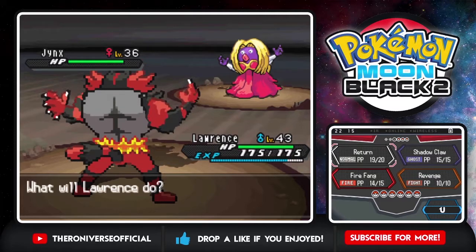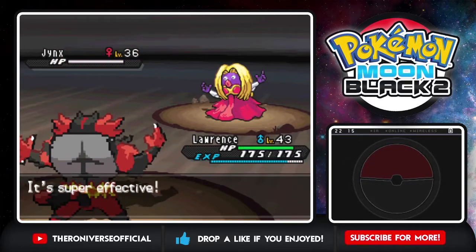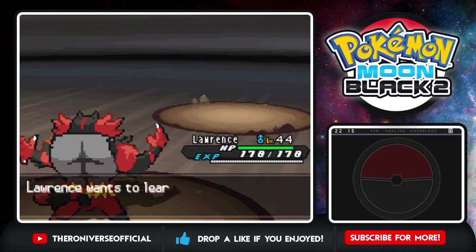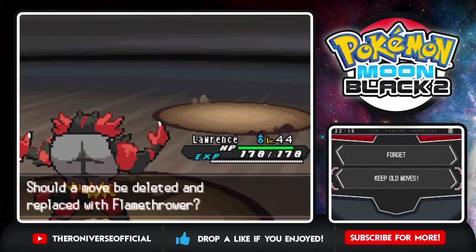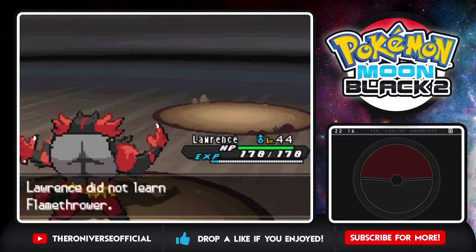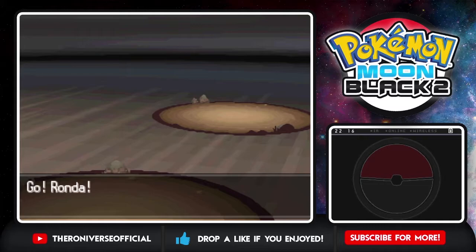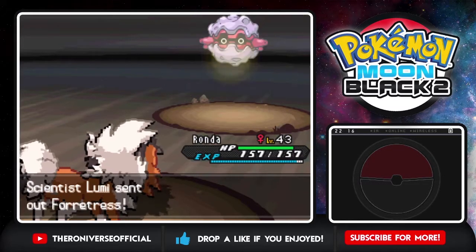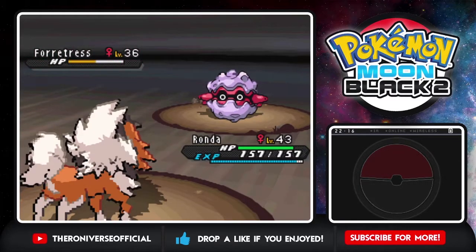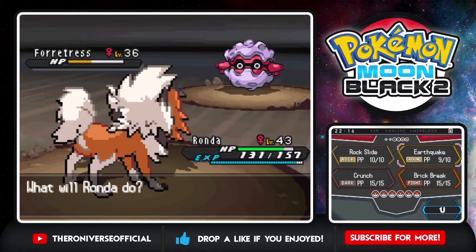Jynx - we're staying in. Forewarn warned about Return? I have Shadow Claw and Fire Fang literally. I'm gonna Fire Fang - Shadow Claw possibly would have one-shotted either way. Level 44 for Lawrence. He's trying to learn Flamethrower - not worth it, not good enough Special Attack. I'll keep my old moves. Fire Fang is better. Forretress! This is a job for Rhonda. Earthquake - no STAB but it should get the job done.